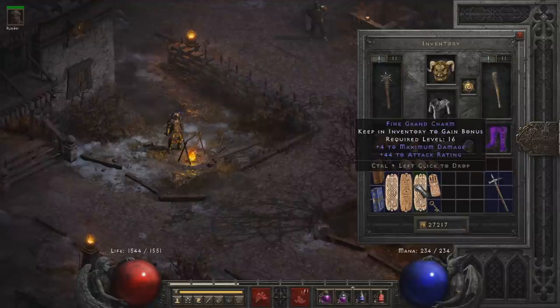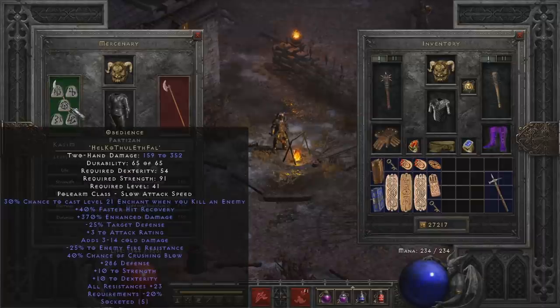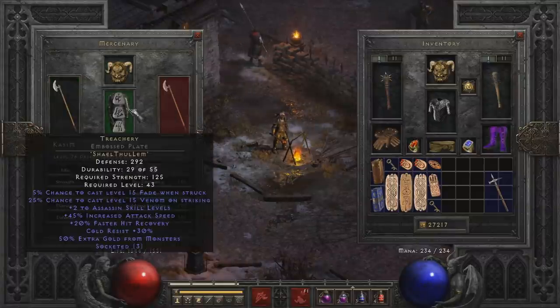For the mercenary, we have an Obedience — this is a really great weapon because it does massive damage and has high Crushing Blow as well. So if you're looking for a good mercenary weapon, Obedience is great. He also has a Treachery and a Tal Rasha's helmet. So giving a mercenary anything like Life Leech, Damage Reduction, and Attack Speed — all great.